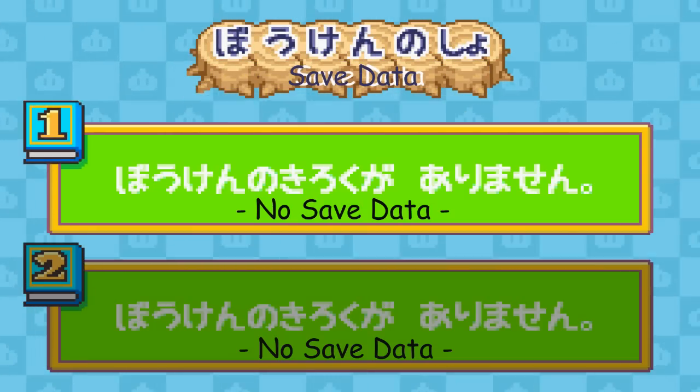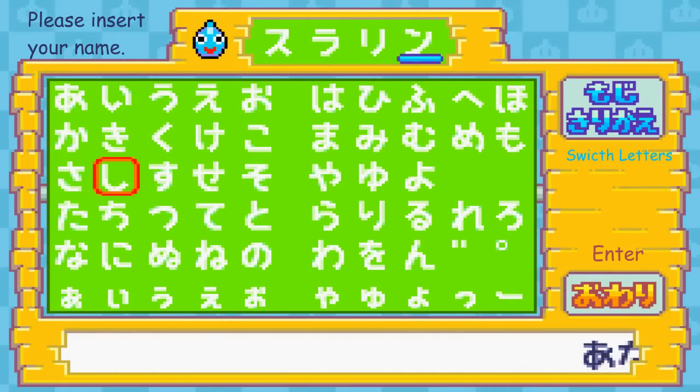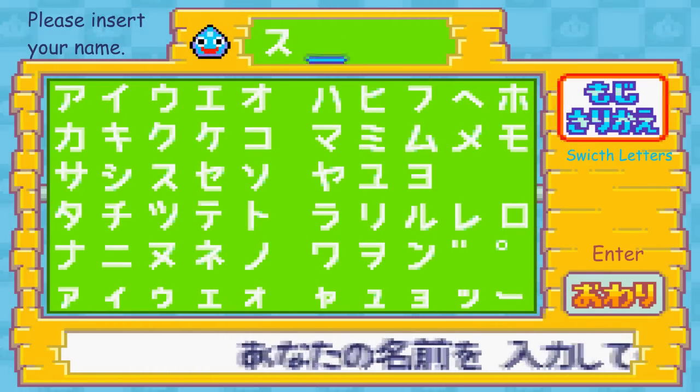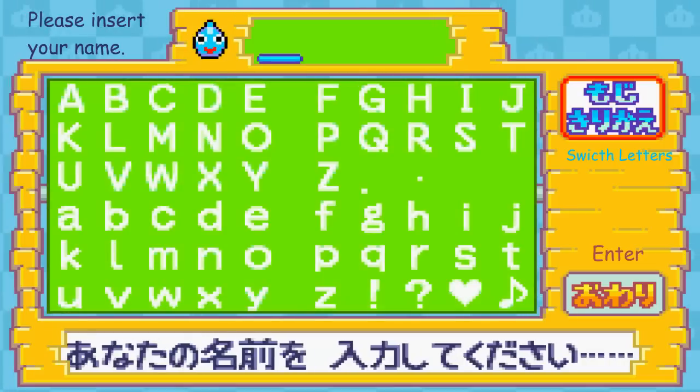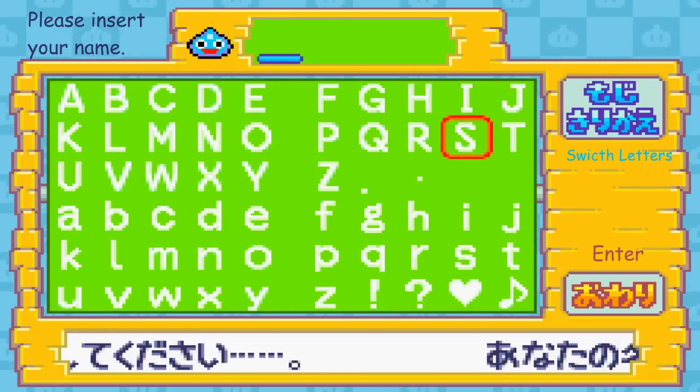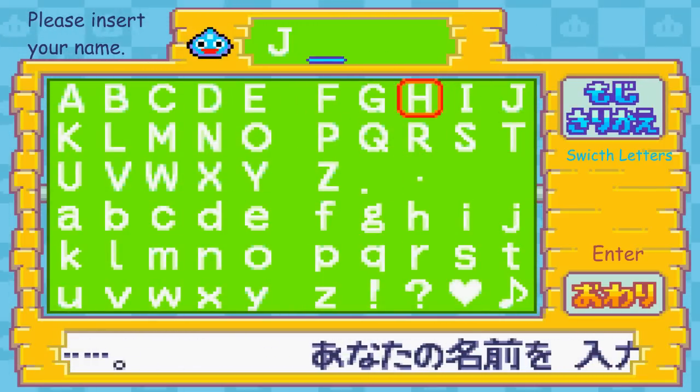I need to make new save data first. I'll choose slot one for now. On this screen you're gonna decide your name in the game. On the right hand side of the screen there's a button for switching letters, so you can even give yourself an English name.